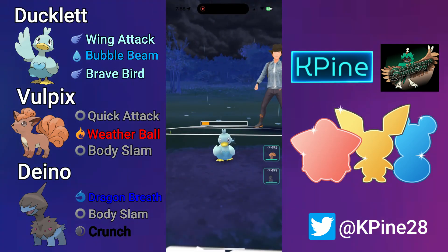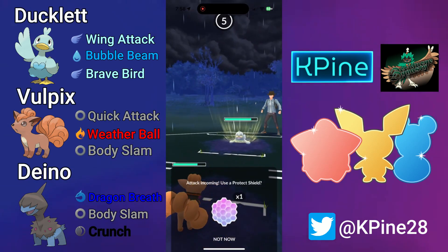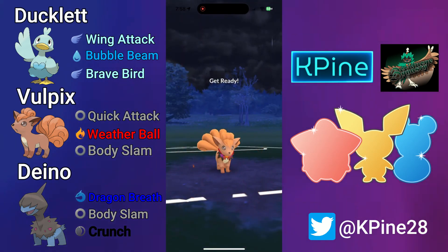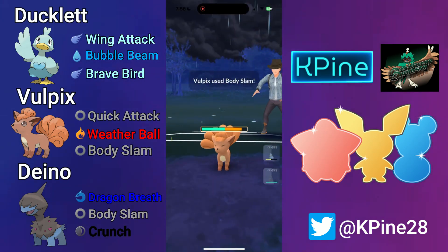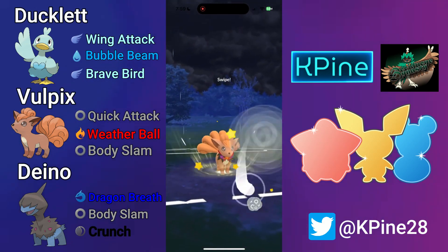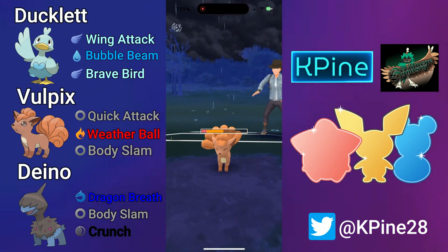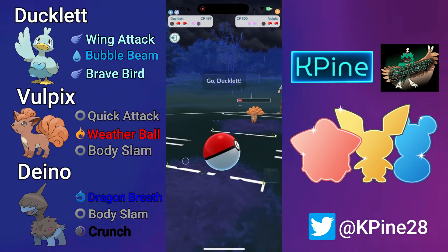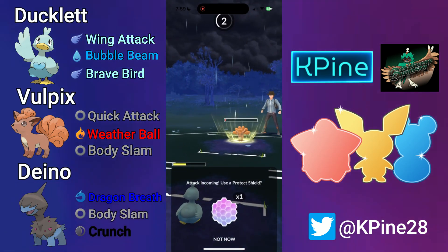My opponent lets that go, so we safe swap out to save our Ducklett for later. They have a Seel though, and me safe swapping in Vulpix lures the Seel to stay in — but they end up swapping out, which gets a little tricky. We saved some health on our Ducklett so we could potentially get to a Brave Bird against that Seel in the end game, which would be very helpful. They swap into their own Vulpix and we get off two Body Slams, then I bring in my Ducklett to try and farm down.